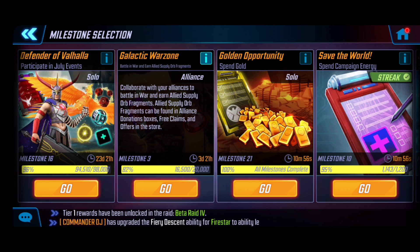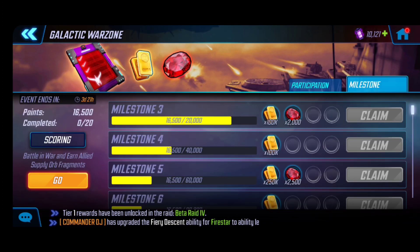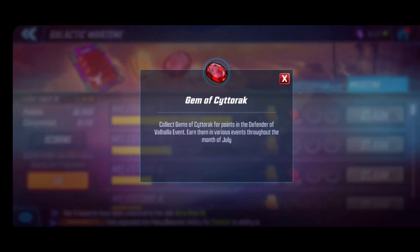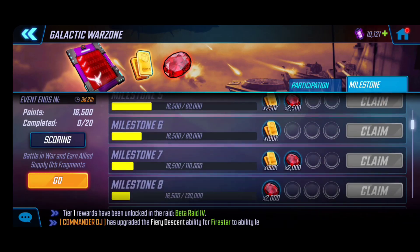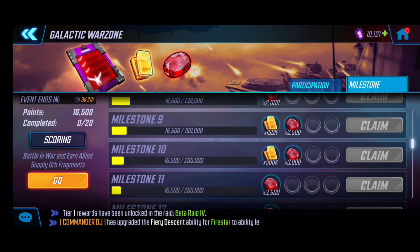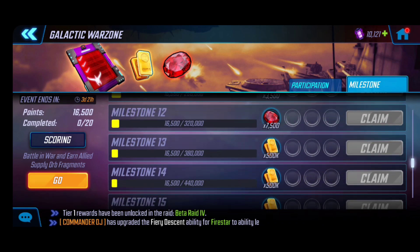The allied supply orb fragments really come from alliance donation boxes, the free claims, as well as offers in the store if you're utilizing other means of purchasing. To be honest, I wouldn't stress too much about this milestone. Yes, it does add to the gems of satori for the monthly event, but you're going to be working with your alliance together on this.